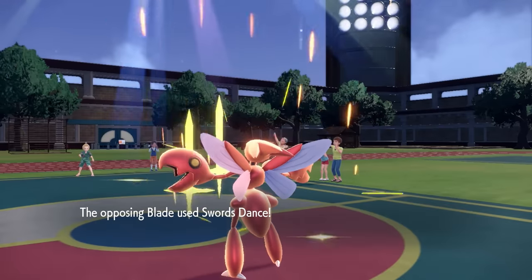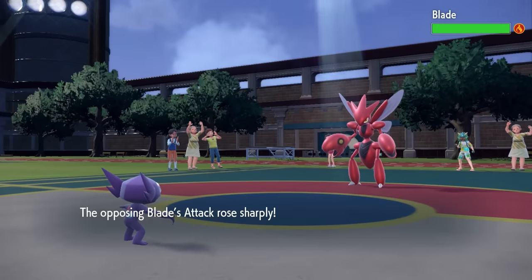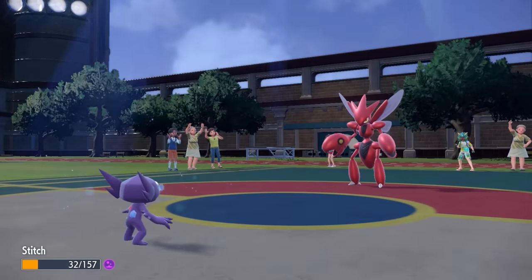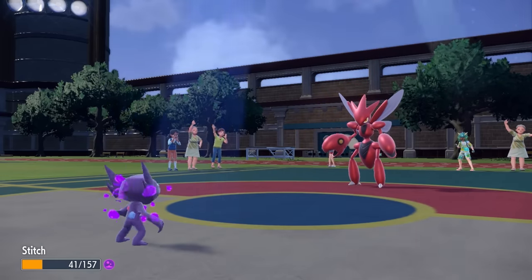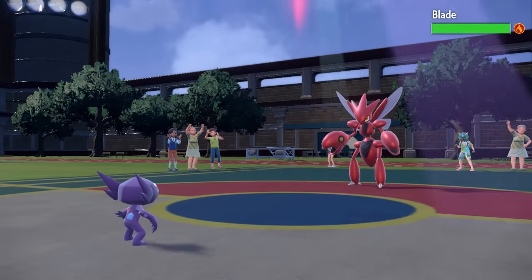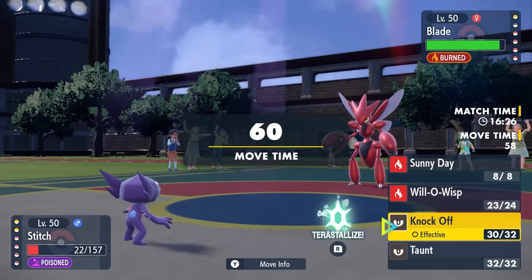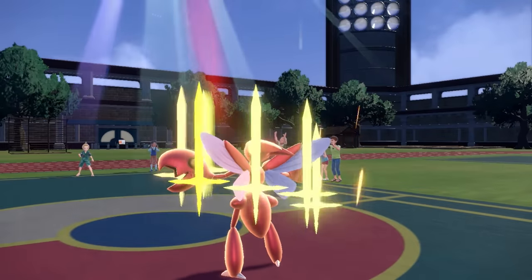Scizor is a little interesting for my matchup, because if it starts setting up — even being burnt — a Priority Bullet Punch can punch a hole in my plan. I can take one more turn of Poison. I don't really have anything to hit it that hard. I could go for Taunt, but I'd prefer to get some chip damage just in case. I go for a Knock Off as it dances again — a Taunt probably would have been optimal, but I'm able to get the Knock Off.